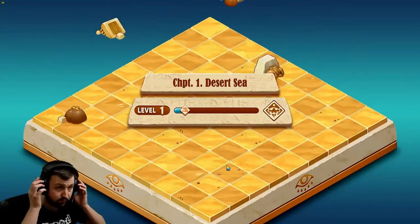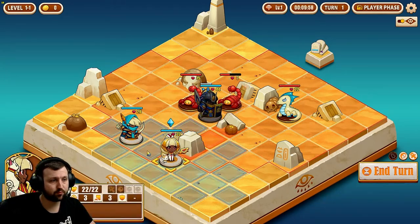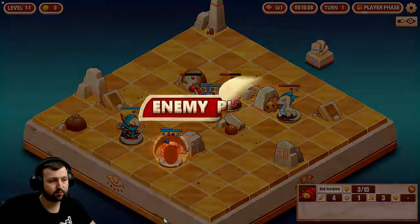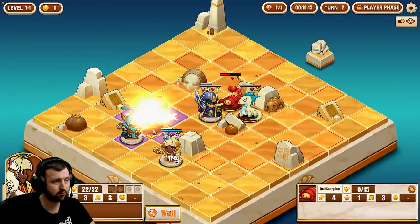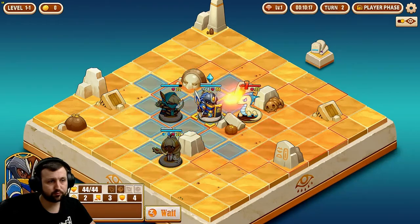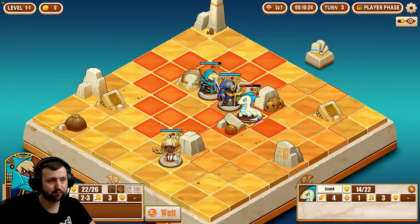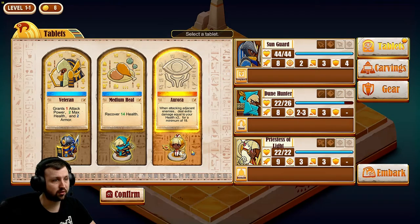Let's start hard mode. Let's see how strong we can make our knight and our Dune Hunter this time. Golden tablets, straight up — when attacking adjacent enemies, deal extra damage equal to your health times two, for a minimum of 18. I'll take it just because it's golden.